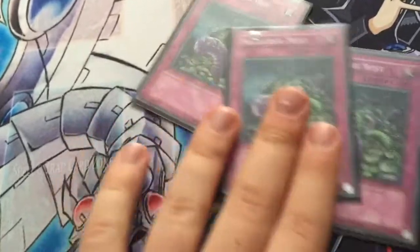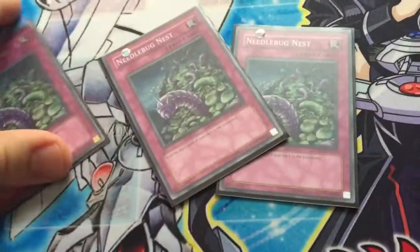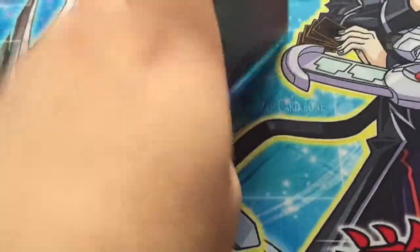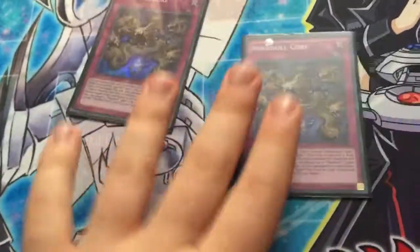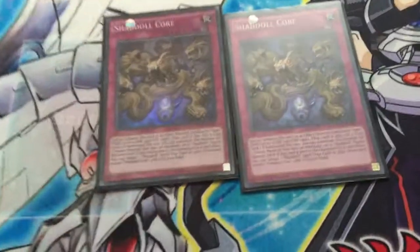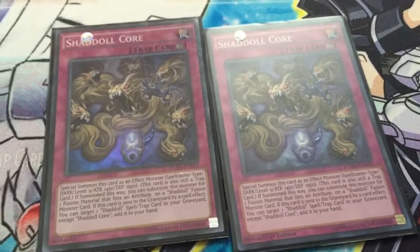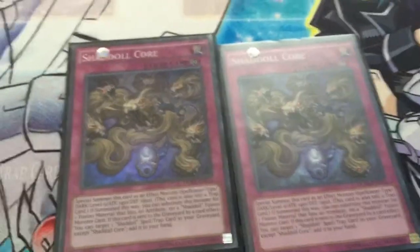Onto the traps. 3 Needlebug Nests — Needlebug Nest lets you mill, and you want to mill, so this is probably one of the best cards in the deck. And lastly, 2 Shaddoll Core. Shaddoll Core is really good when it's milled. Plus, if you happen to draw it, it can be used as a monster. So that's pretty good.